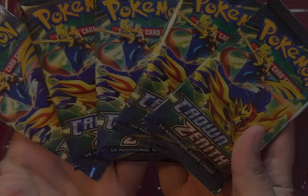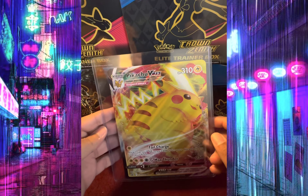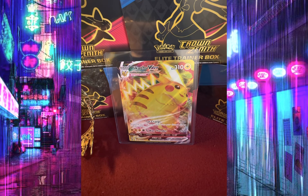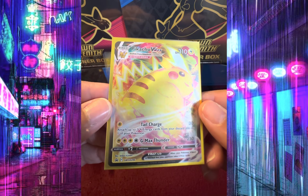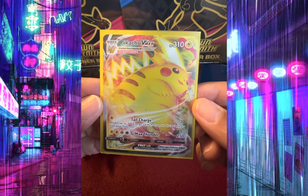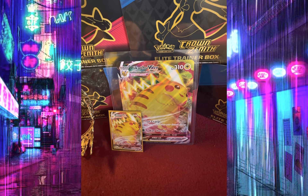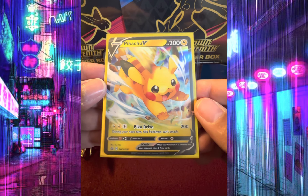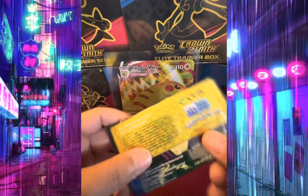Let me go ahead and sleeve up the Pikachu promo cards, and then we'll go ahead and get started with ripping open these 5 Crown Zenith Booster Packs. This is the Jumbo card all sleeved up. This is the regular card version of Pikachu. And that's the other promo card. So let's get started with these packs.